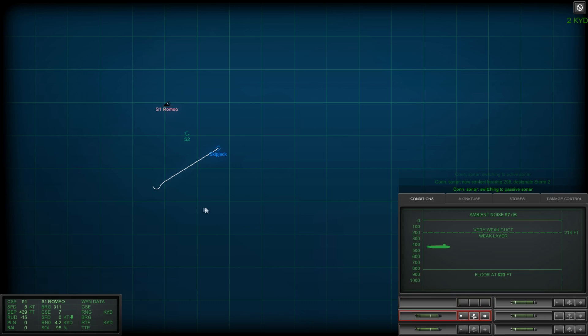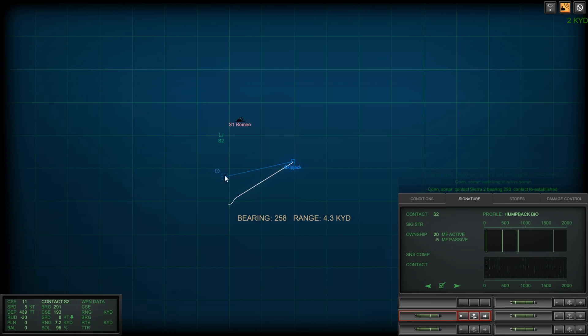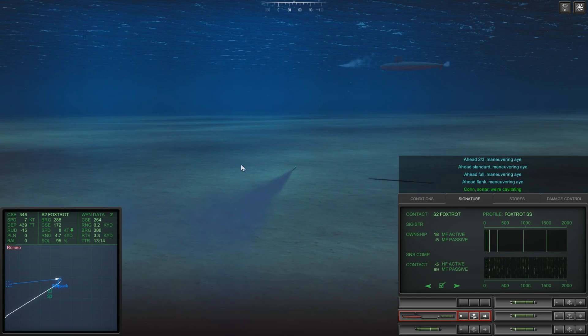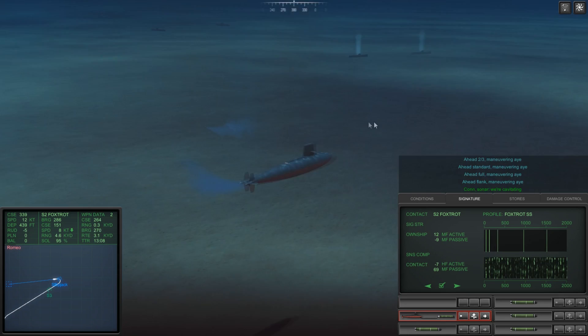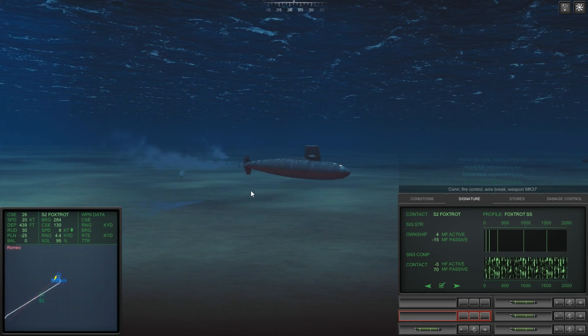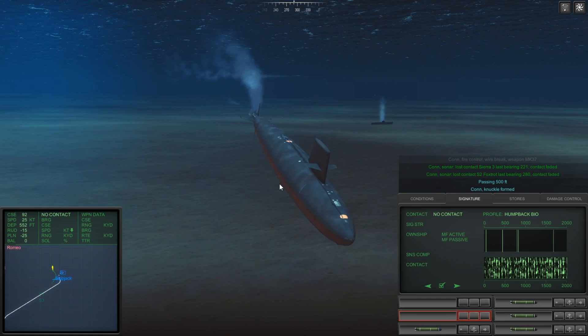The Mark 37 was launched out of the submarine by its own power. Most torpedoes are pushed away from the boat by a jet of compressed air, then the torpedo turns on and starts moving. In the case of the Mark 37, it was almost like a dry launch — the torpedo's electric propellers would turn while still in the tube and propel itself out. This allowed it to have a dramatically reduced firing signature, which is important in submarine warfare.